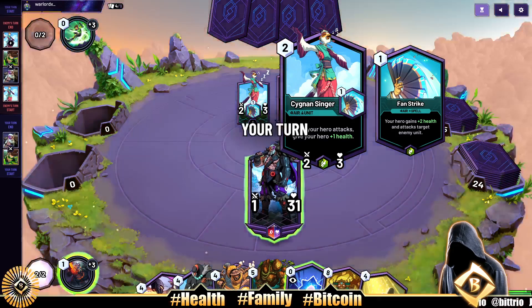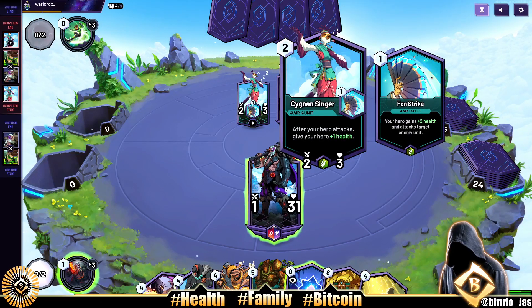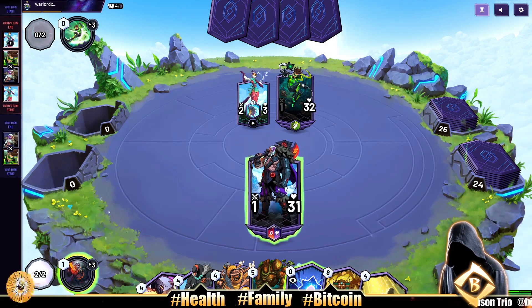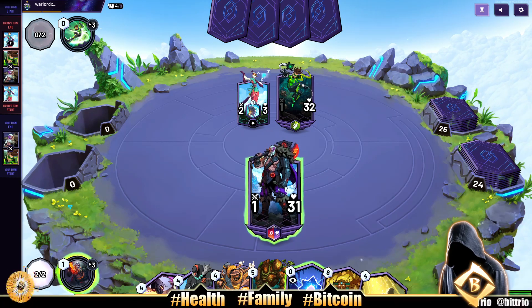Opponent starts off turn 1 with a 2-3-2 drop — after your hero attacks, give your hero plus 1 health. They've got Fan Strike attached: your hero gains plus 2 health and attacks target enemy unit. Not ideal for us.